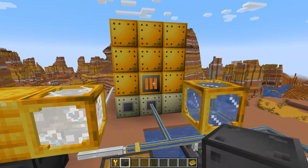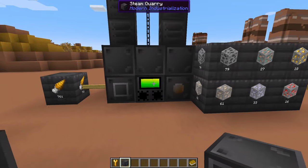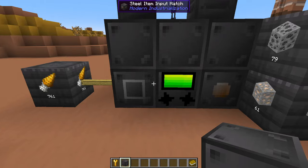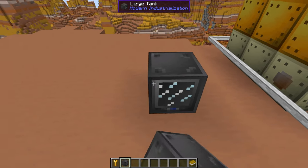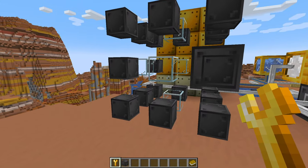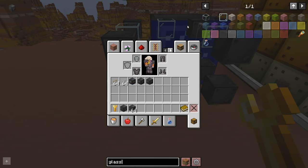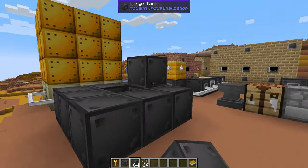Now you've got your big steam boiler running and chewing through fuel. If you've automated your quarry you'll have coal coming in, so that shouldn't be too much of a big deal, although you'll need a bunch of bronze drills which you probably don't have automated yet. The next thing — and it's up to you whether you make this now — is the large tank. It's a multiblock, and this preview shows the smallest version; you can make them much, much bigger.